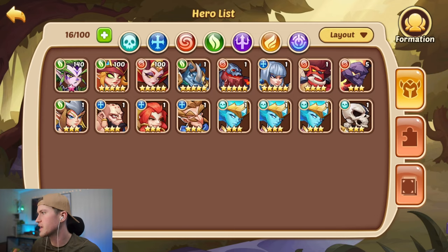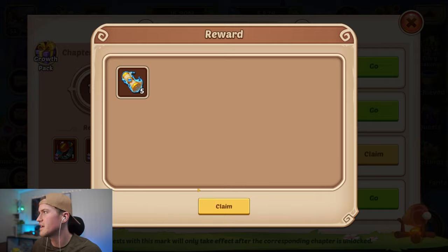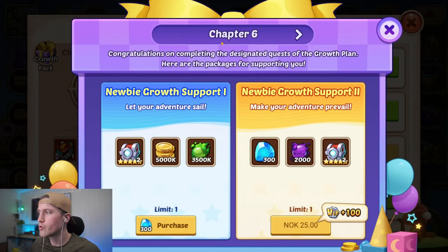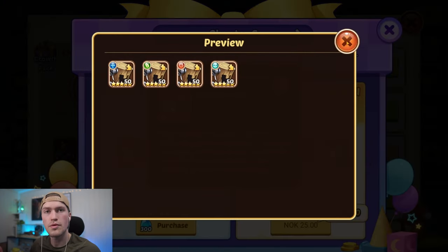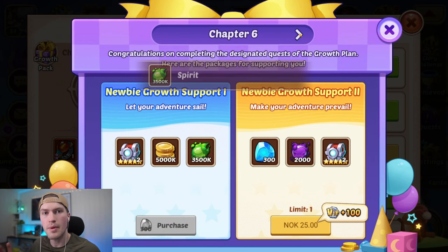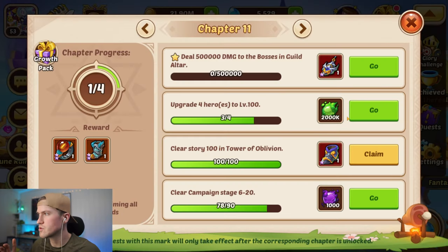Level 140 Garuda — that means progress in the chapter missions, very very important. Also, growth packs are now available because we completed chapter 6. We can buy this one containing 2 free food puppets — a very good chest. But save the chest; do not open them for the puppets yet, because you should only open them when you actually need to use the puppets. Now we need chapter 12 to unlock more of those puppets.